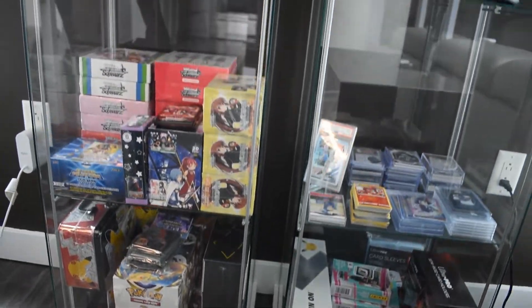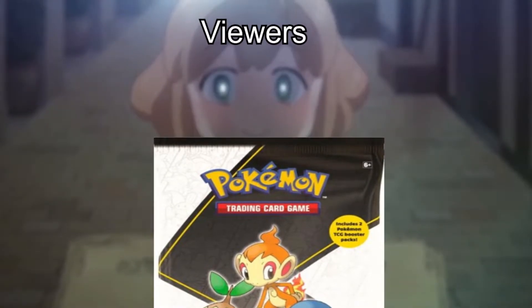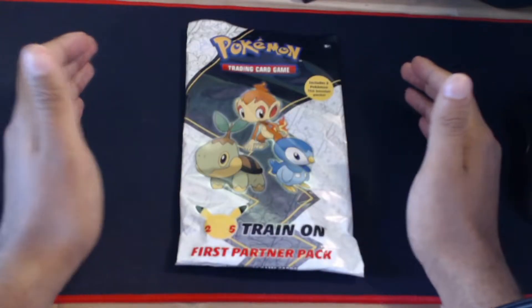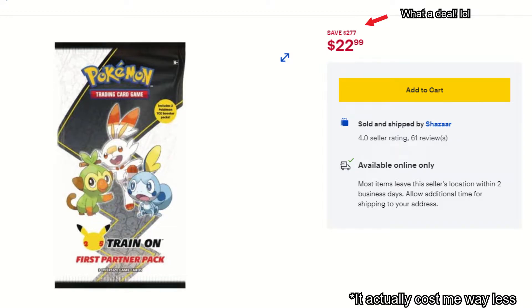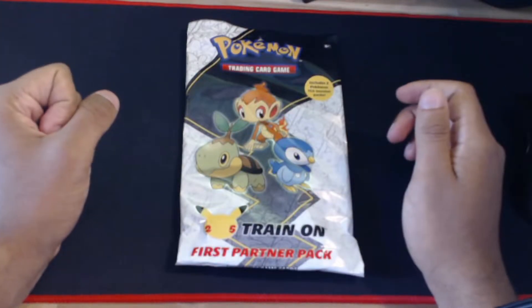I spent way too much to keep all of them sealed. Now I have to start burning through my collection. Welcome back to another unboxing video — this time we're opening a first partner edition pack. Retail price is 20 bucks, so I'm definitely stretching the video to 8 minutes.